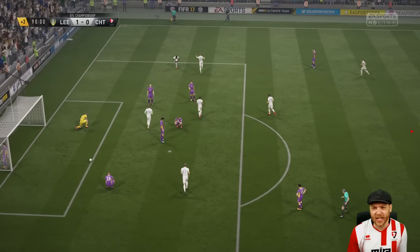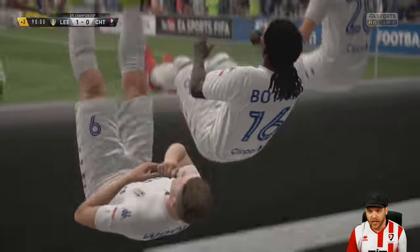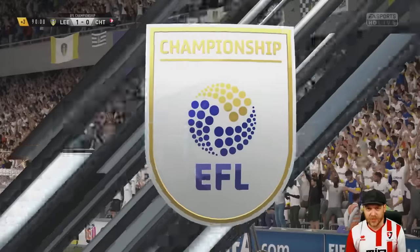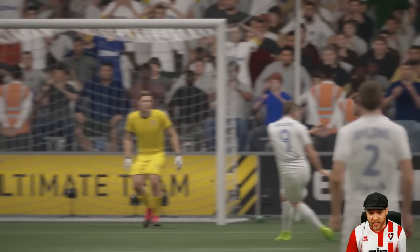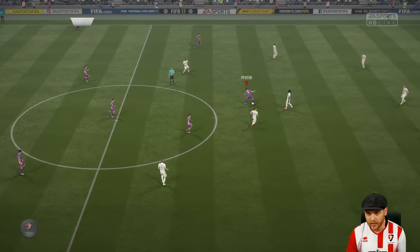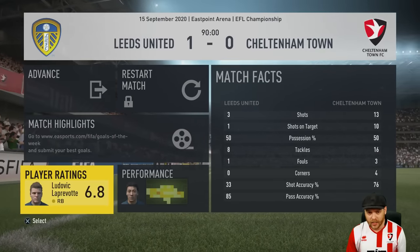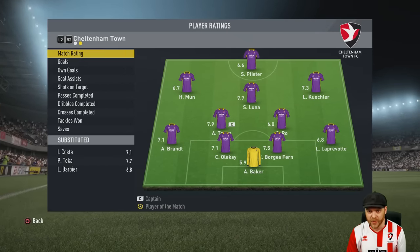A goal for Leeds — it was pretty undeserved, they've done nothing in this game. There was no chance for Baker — that was an absolute rocket from Wood. Defended so well up until the 90th minute. Tasev and Brandt failed to get the challenge, a quick volley, and Baker like a deer in the headlights — didn't even see the ball come in. It's 1-0 Leeds, a 1-0 loss to top team Leeds. 13 shots to 3 — Baker gets a 5.9. That's fucking depressing.